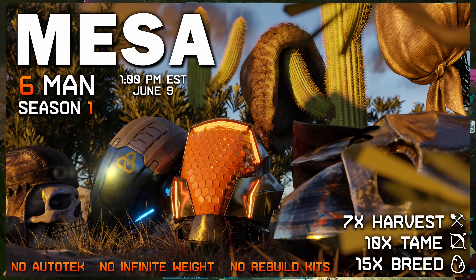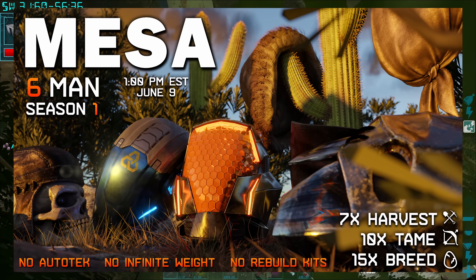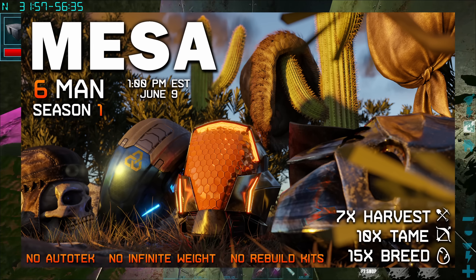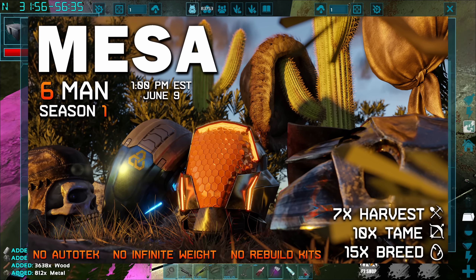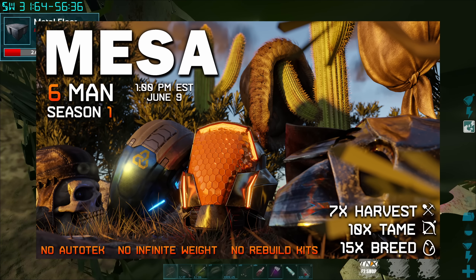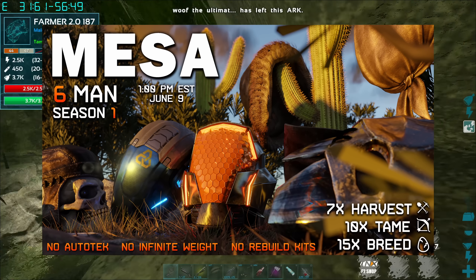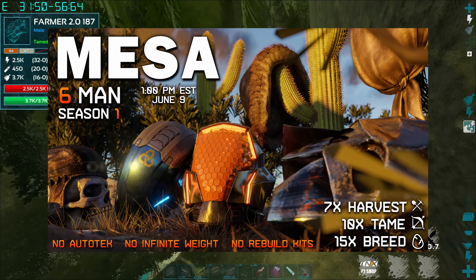Quick reminder — Messer Arc has just transformed their four-man into a six-man server with no auto tech grams, removed infinite weight, with 7x rates, no rebuild kits, and it's launching this week on June the 9th at 1pm Eastern. Every season these guys are getting over 1K pop on wipe and the season alpha will be huge. Join the Discord in the description right now and get your six-man ready for June the 9th.